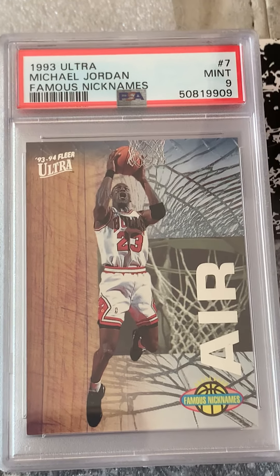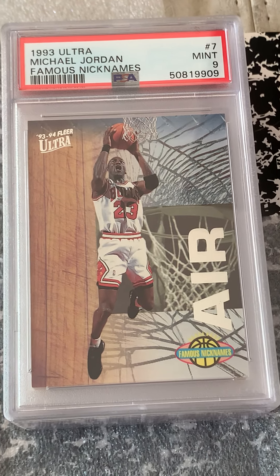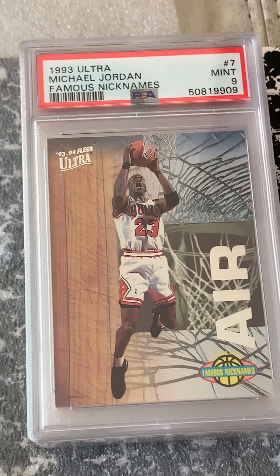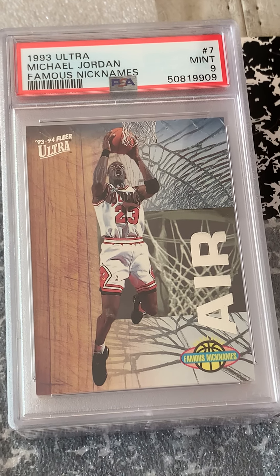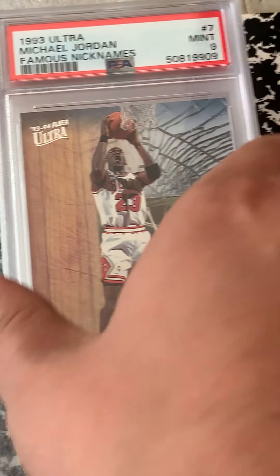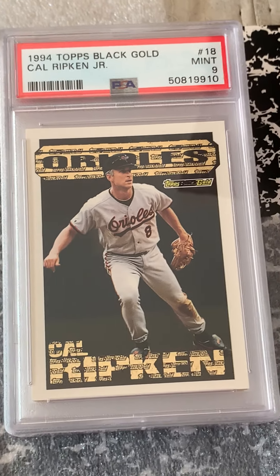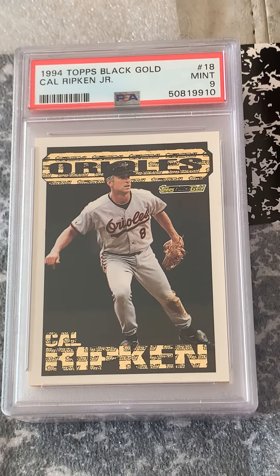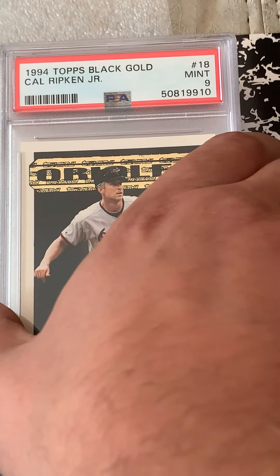This one's pretty good at 9 — I'll take that too. eBay buy, but I'm glad it came out pretty good at 9. I always liked the Air Jordan Famous Nicknames card. Ripken Black Gold 9 — okay, not too bad. Pretty cool early insert of Ripken, one of my favorites.